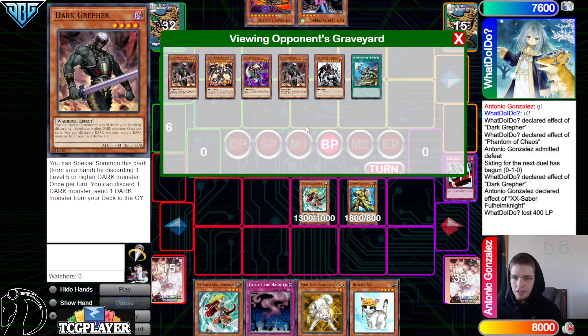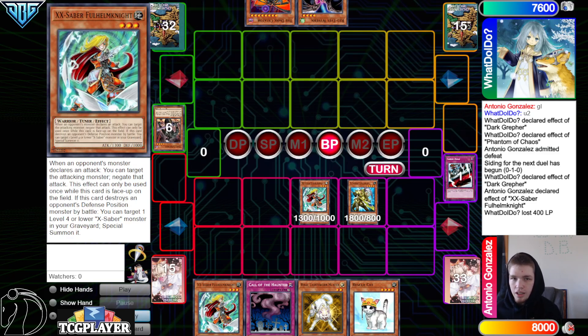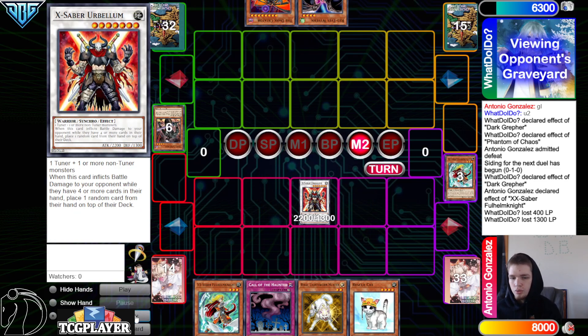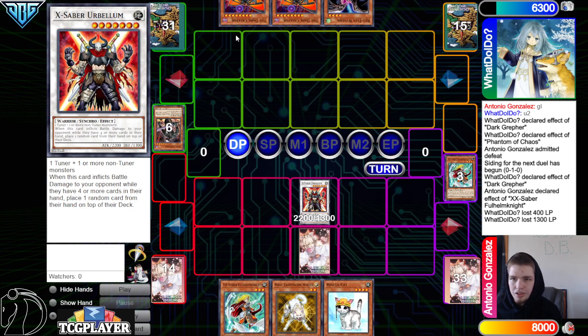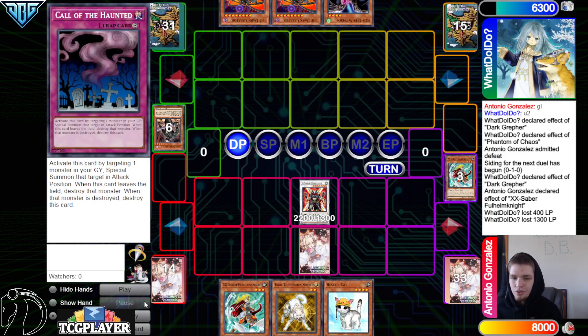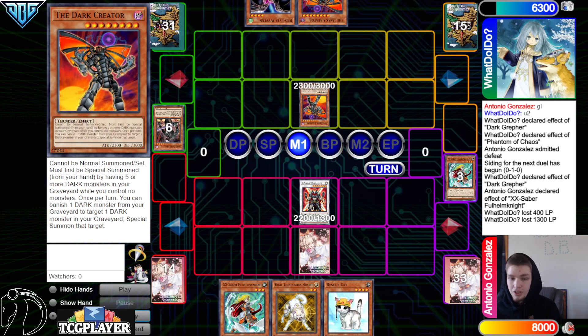They let the attack go, then we attack with Faultroll. Main phase two, synchro off into Arcanite Magician, set Call of the Haunted. They draw the Dark Creator — they do have five darks in the graveyard, so Dark Creator is a 2300 body that's free to summon and can summon back from the graveyard. Really good card overall.